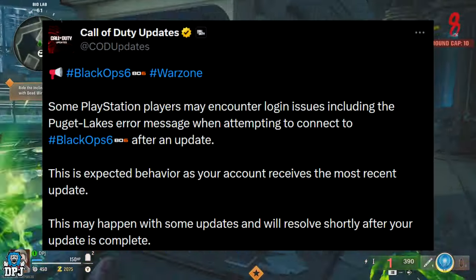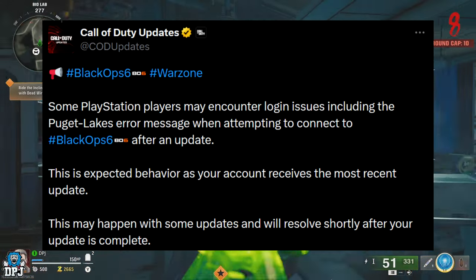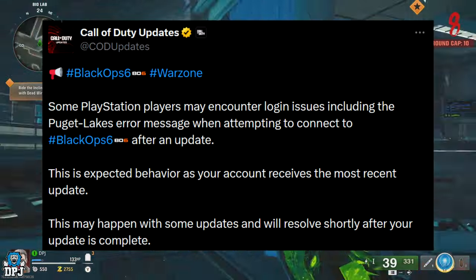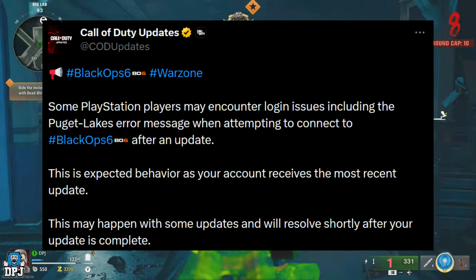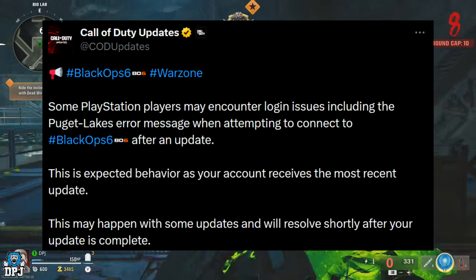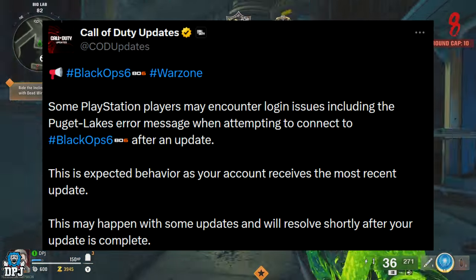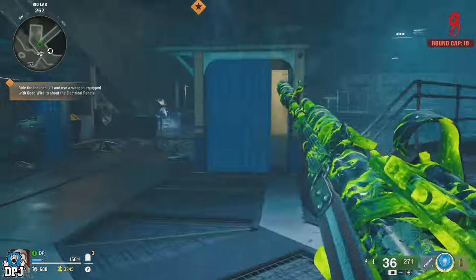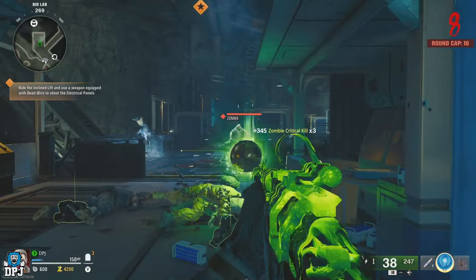They've also tweeted out that Black Ops 6 on some PlayStation players may encounter login issues, including the 'Pugit Lakes' error message when attempting to connect after an update. This is expected behavior as your account receives the most recent update, and it will resolve shortly after your update is complete. So if you see that error message, that's what it is.